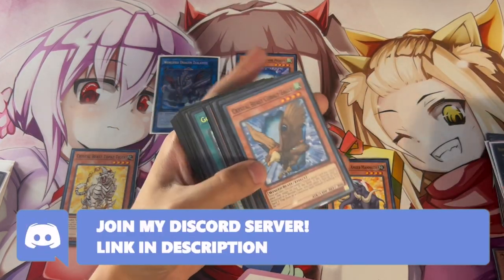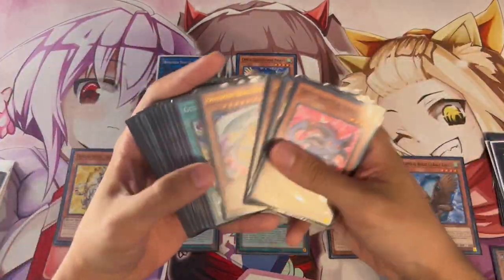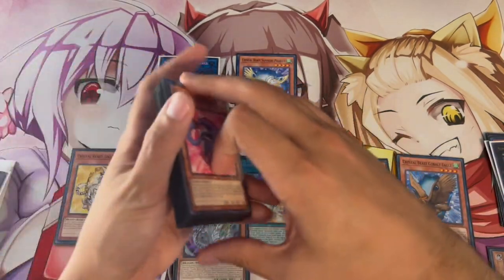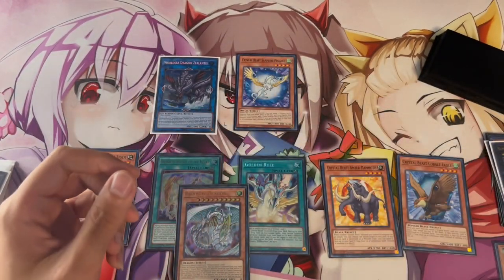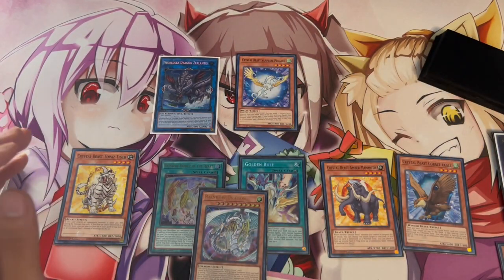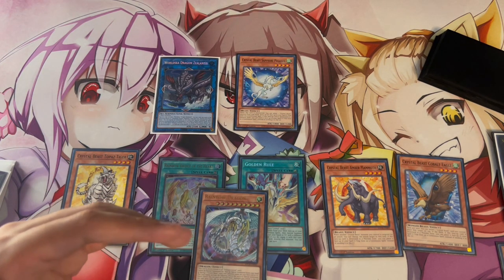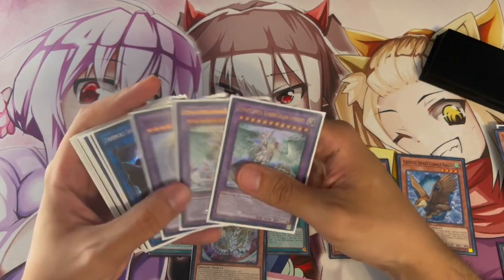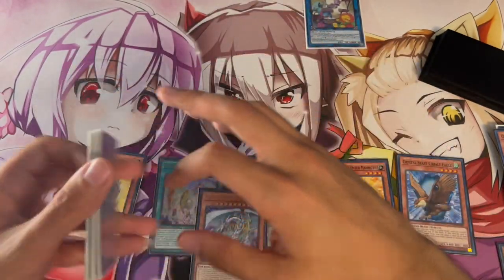This is going to let you get your Cobalt Eagle onto your Spell and Trap zone. Something I completely forgot to mention: when you activate the Zenith effect earlier, you're always going to have to search a Rainbow Dragon — that's a mandatory effect, not something you can choose. This actually has to search the Rainbow Dragon, so we definitely have the Rainbow Dragon in our hand. Just keep that in mind because this is kind of the brick of the deck, but in this combo it's actually not a brick because you can play with this card — it's essentially what gets the Overdrive combo going. So now you're going to link those two cards away, which is your Zealantis and your Pegasus, to go into Cross Sheep.